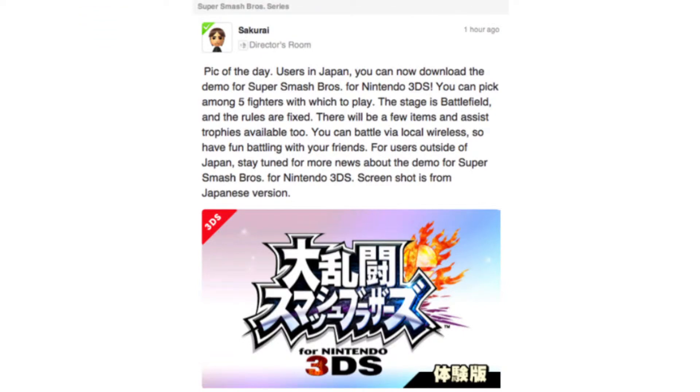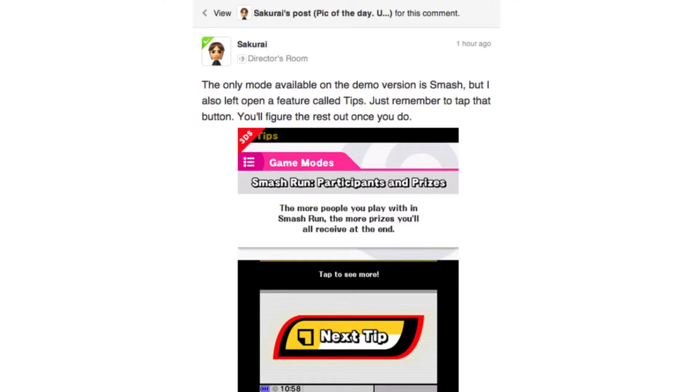Just as a quick side note, the full character roster has been revealed by Nintendo, so tread lightly if you're looking to avoid spoilers. Sakurai also added a bonus post saying the only mode available in the demo is Smash, but also left open a feature called Tips — just tap that button and you'll figure out the rest. But who cares about that? We're getting the Super Smash Brothers demo before the game launches! The hype level is through the roof! From what I've seen, the gameplay is silky smooth at 60 frames a second, and all the landing lag present in the E3 build has been completely fixed. I'm going to play this non-stop to get as much practice in as I possibly can before the official launch on October 3rd, which honestly can't come soon enough.